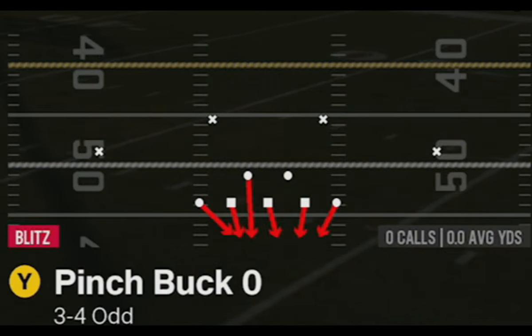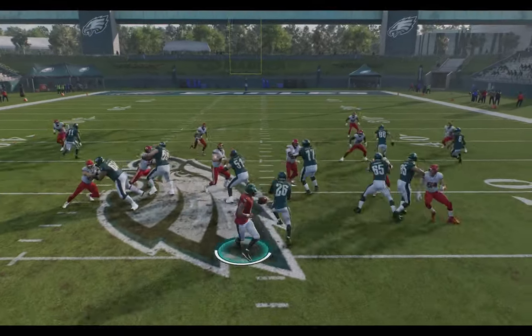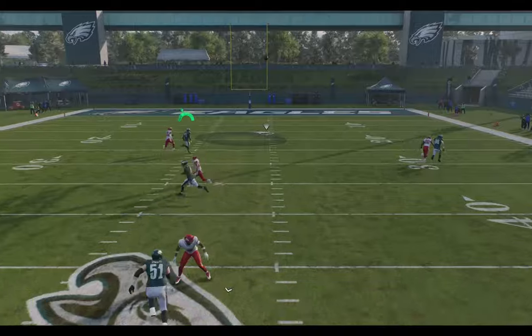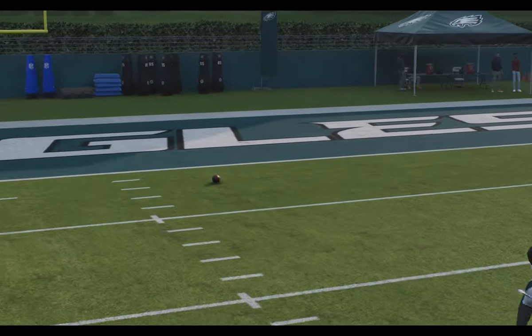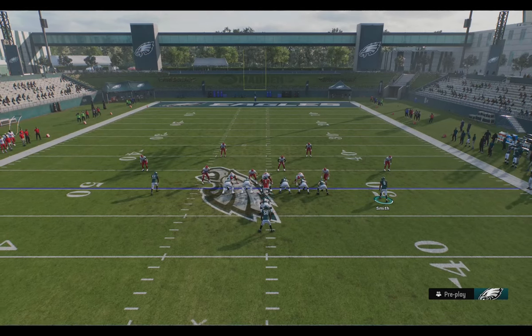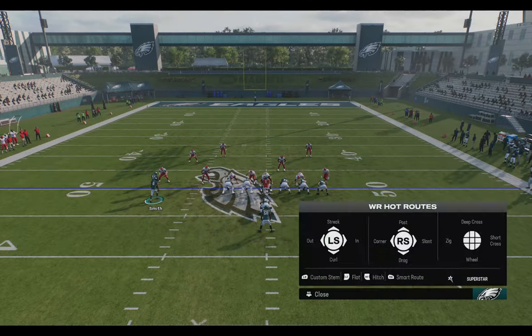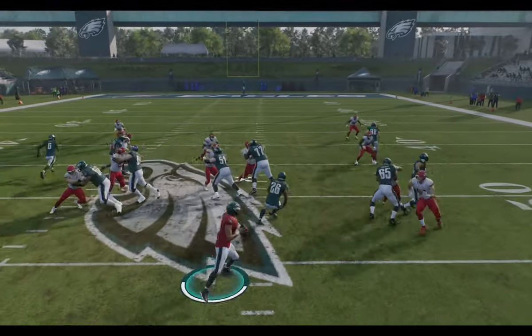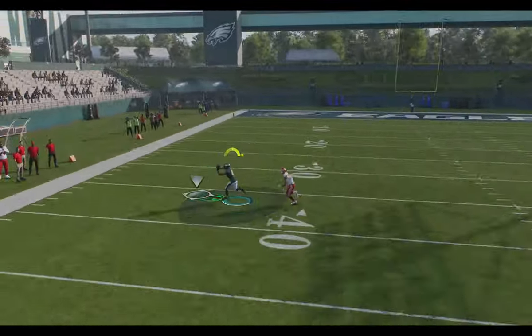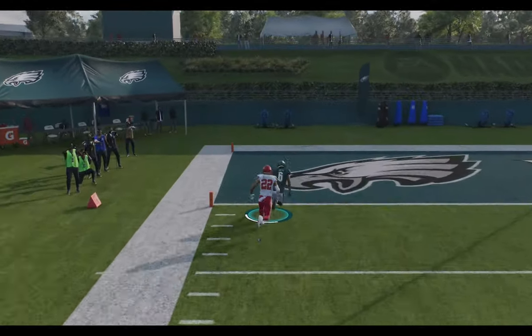Back in Madden for some man coverage — starting with man zero blitzes. This can be a natural one-play touchdown to the X receiver since he starts with inside leverage. However, the pressure often makes it hard to complete the pass, so I find it better to run it from a hash mark to the open side of the field and motion this receiver across on a very good corner route. Then I put the X receiver on a slant so his defender isn't in the area when I complete the pass. This gives instant separation for an easy catch and one-play touchdown from just about anywhere on the field.